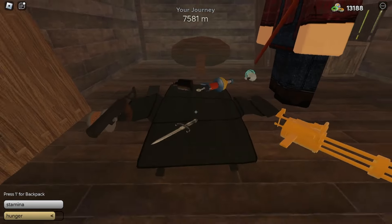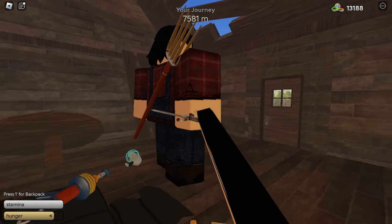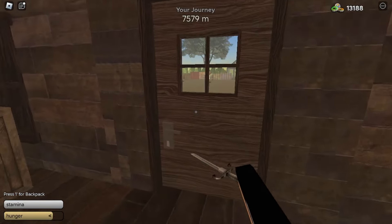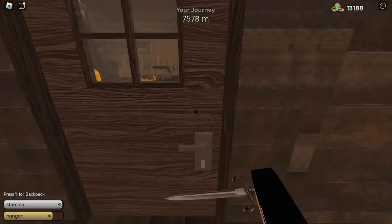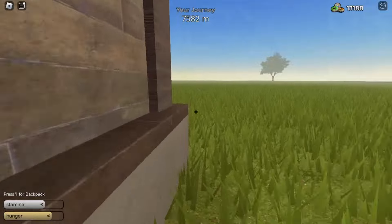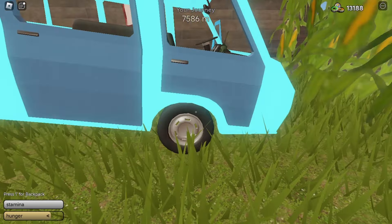The boss does not attack you, which means you can use any weapon you want. I use the van with the stinger engine since it is very fast. The bridge at 5,000 meters does not break when you use the van. Be careful because the auto flip for the van does not work on this map.